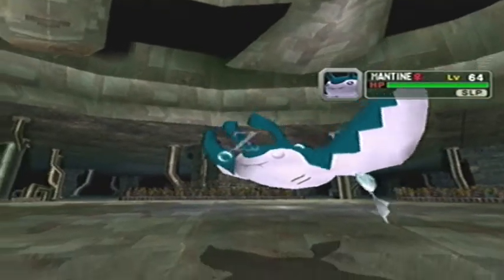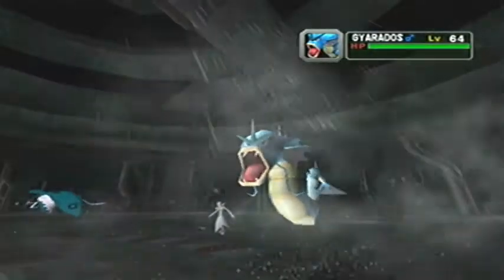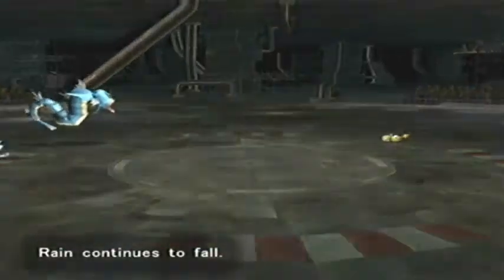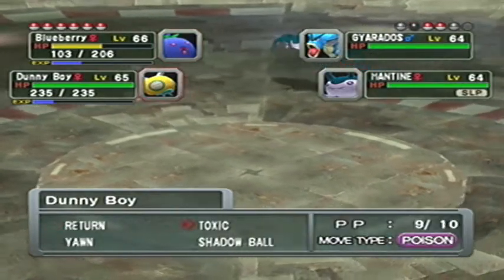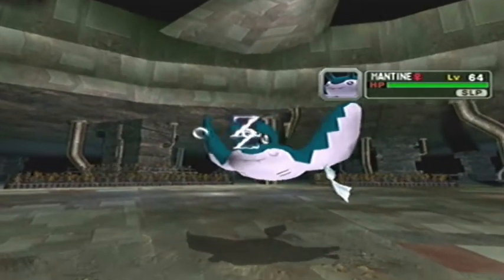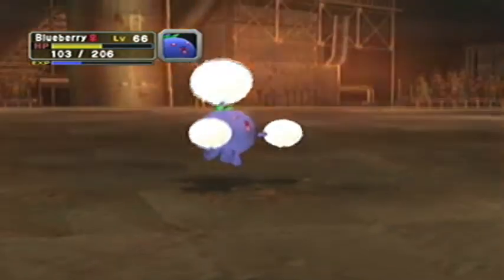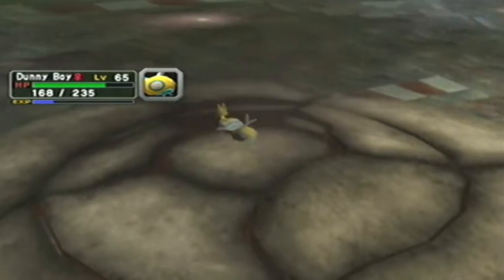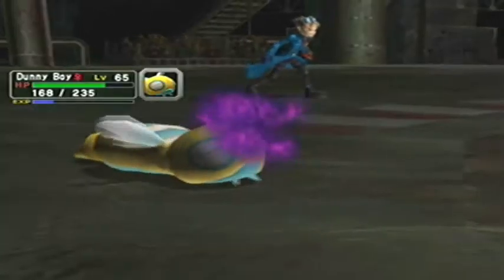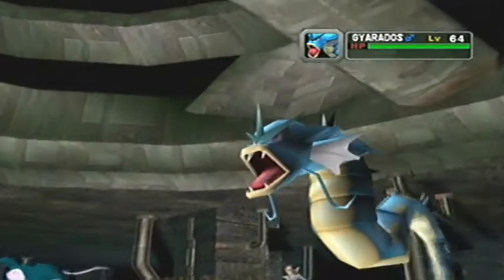The Gyarados might know an Ice Attack, but I would imagine it would have tried using it already. It just went for a Hydro Pump. It might also know Rain Dance - that's a very likely scenario. It's fine because we set up the Sun again. Do we Toxic the Gyarados? Let's Toxic the Gyarados. I want it to be sunny - it's so pessimistic wanting rainy weather constantly. Earthquake! This is only going to hit Dunny Boy - it shouldn't do too much.